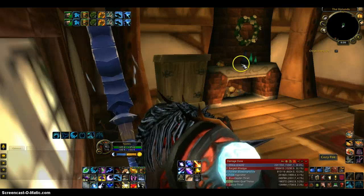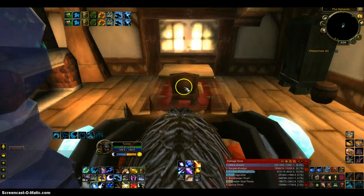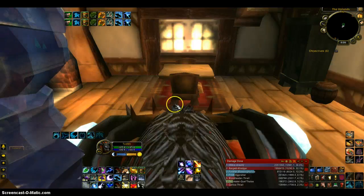There's a bookshelf, a fireplace, a little mantel, some tools right here, a window, another table, and like a closet thing.